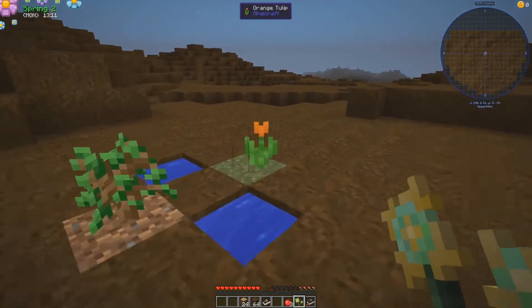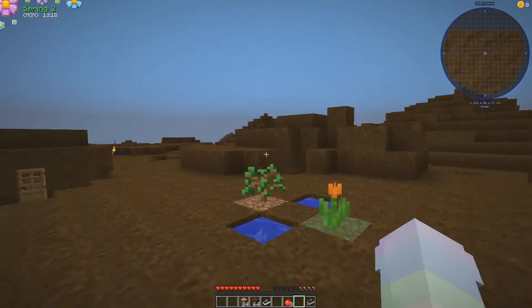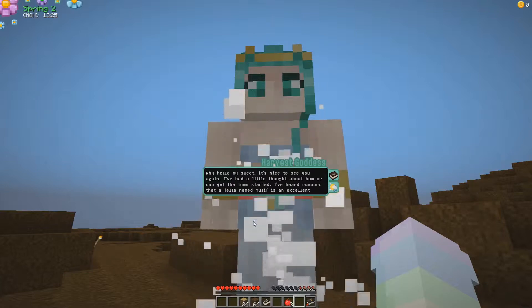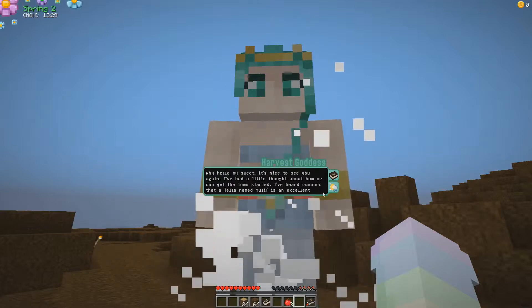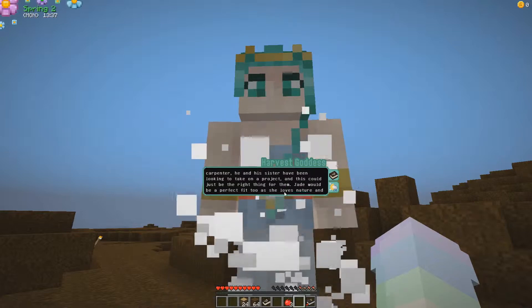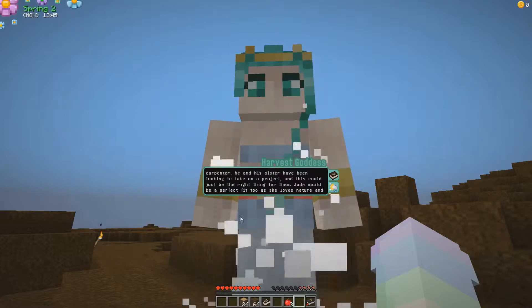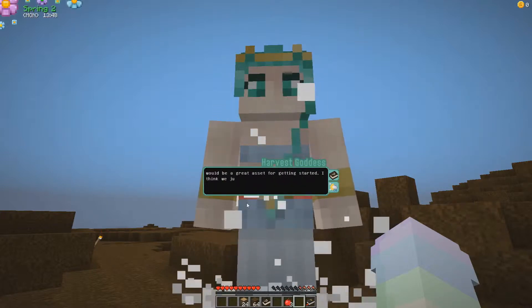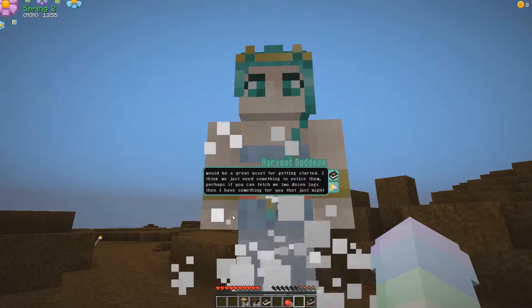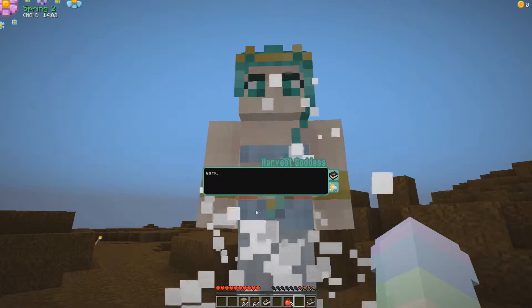Anyways, if you guys checked out the last video, at the end we got enough wood to be able to give it to the goddess. So we're going to give her a little ring. I forgot to have it in my hand, but — why hello my sweet, it's nice to see you again. I've had a little thought about how we can get the town started. I've had rumours that a fella named Ulyph is an excellent carpenter. He and his sister have been looking to take on a project and this could just be the right thing for them.